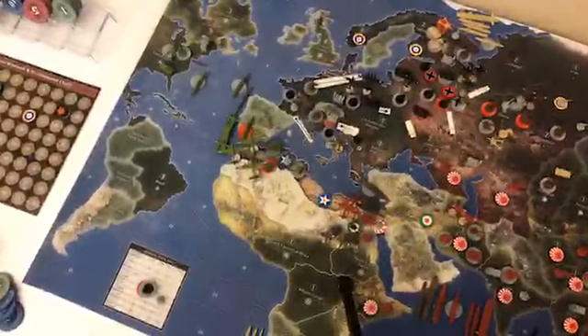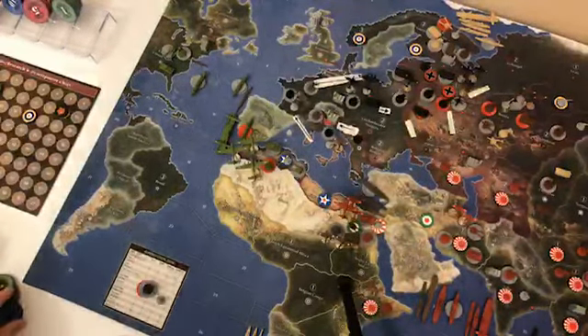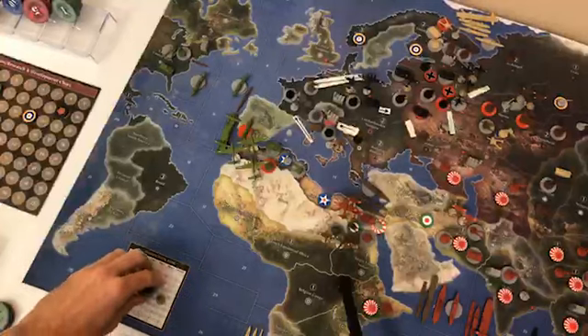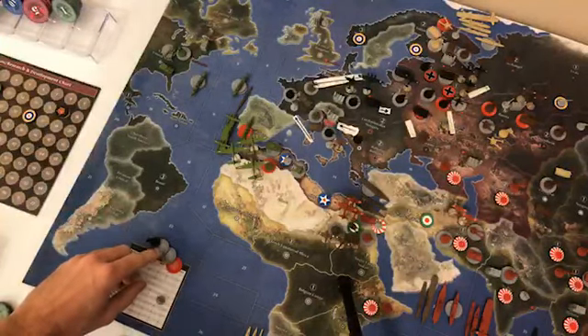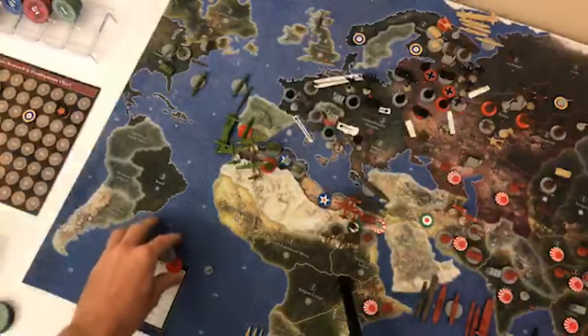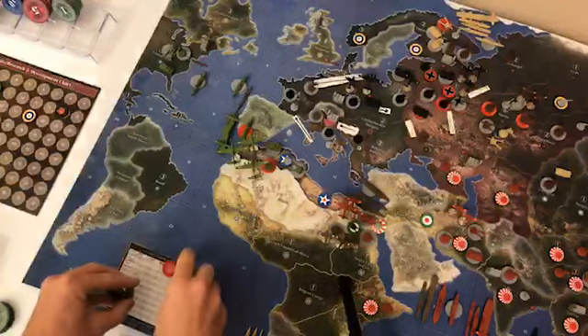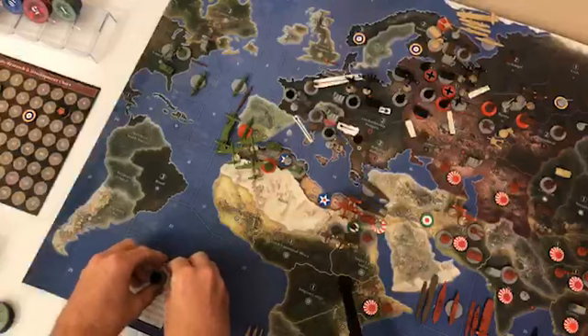Okay everyone, this is Germany's Turn 8. With the 30 IPCs we had from last turn, we'll purchase five, six, seven, eight infantry for 24 and one anti-aircraft gun for six — makes 30. So that's the purchases.